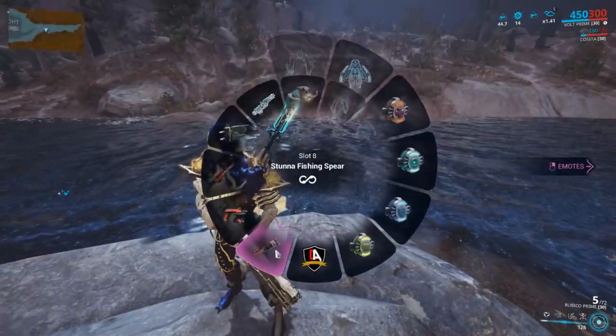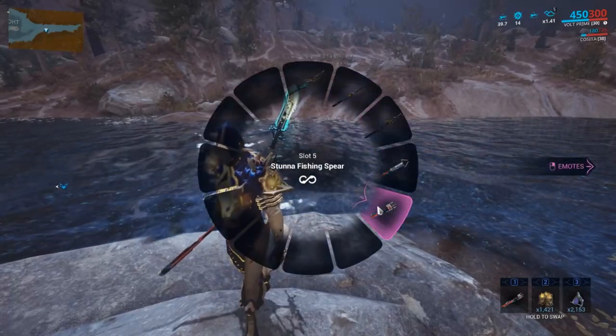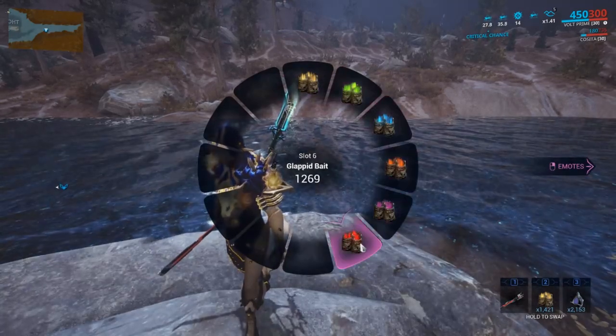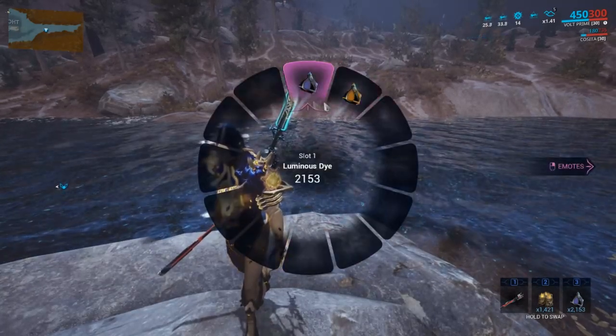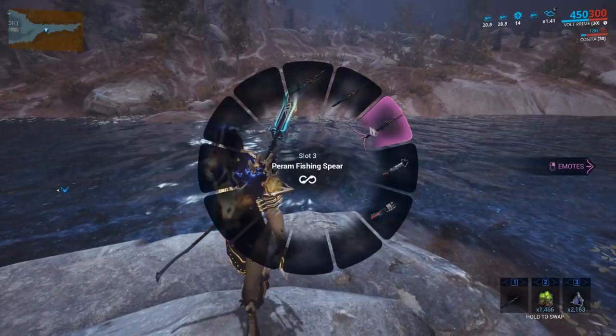As you continue to unlock more spears, dyes and baits, you'll be able to select your own wheel of them when you equip your first spear. Consider it like a sub-menu or a second inventory holding all your fishing supplies. This way, you don't have to overload your gear wheel with all the spears, baits or dyes.